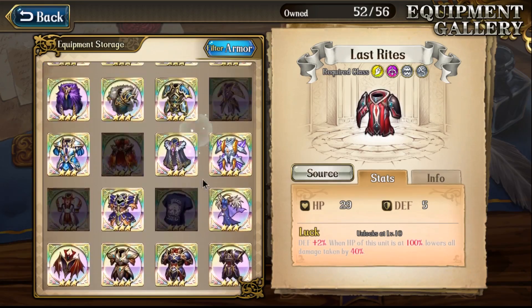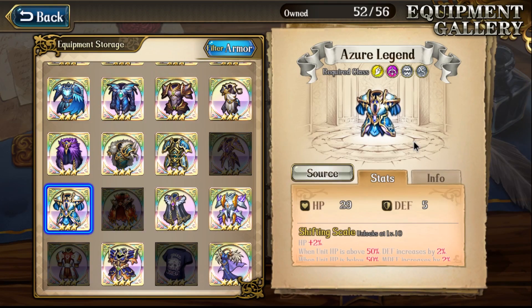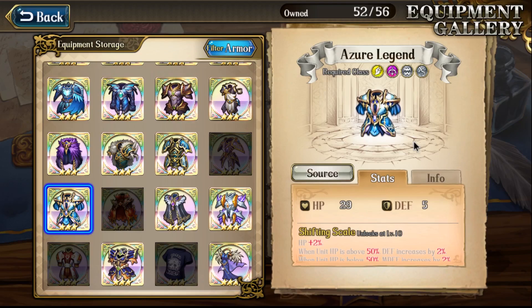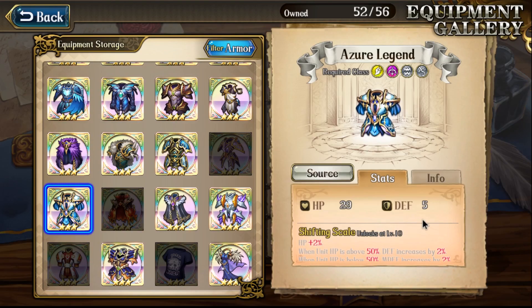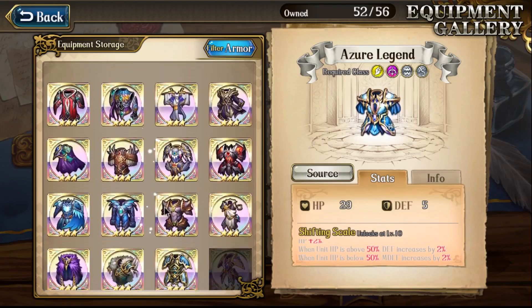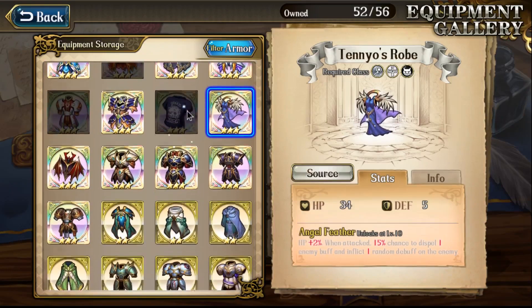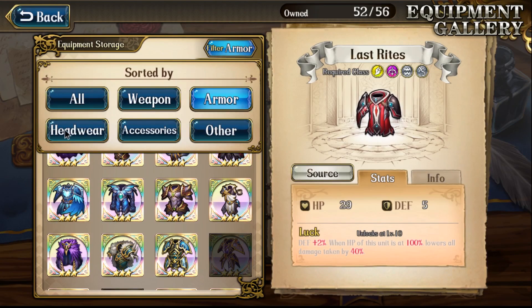If you didn't watch my weekly grind video, I got like five or six Last Rites on the same day - it was crazy. World event dragon one dropped twice, did another sweep got another one, then another sweep got another one. I combined one to level 50 and gave it to the list. Now I'm really only looking for Last Rites here - nothing else. You can never have enough; you can have like 50 of them and use them on any character.